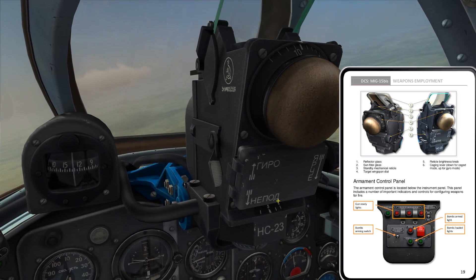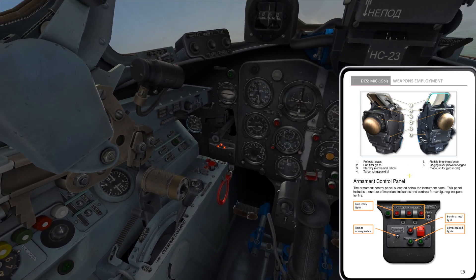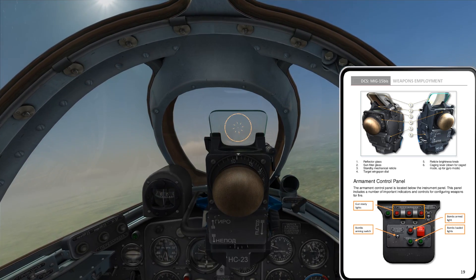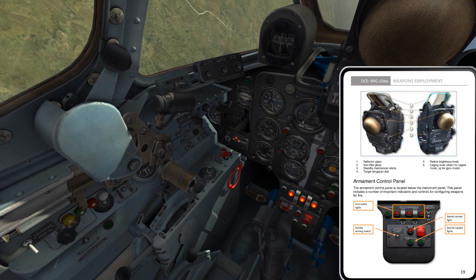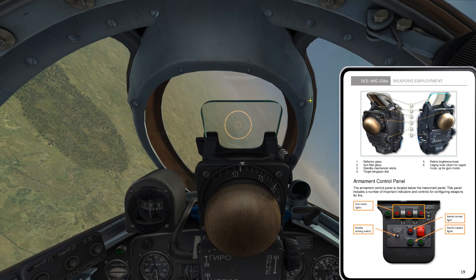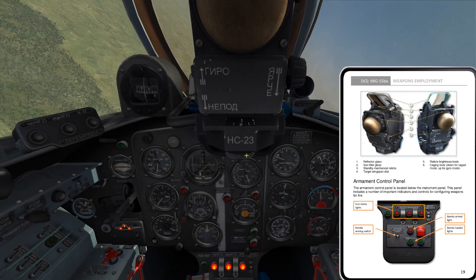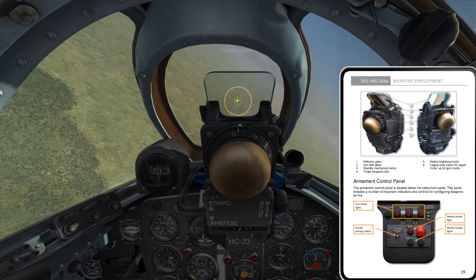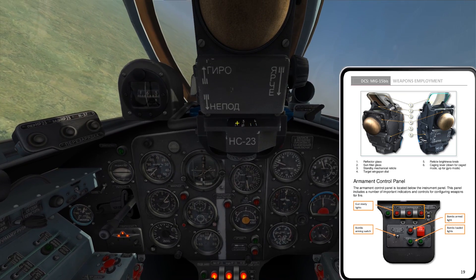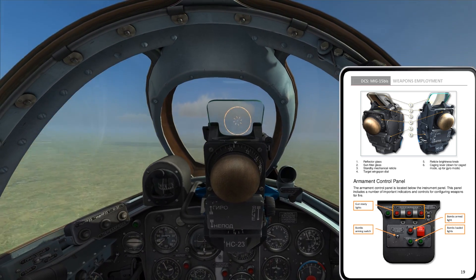That's about all there is to the gunsight, but one more thing: the range setting mapped to the twist grip on the throttle. Once I acquire a target and am ready to fire, I'm going to use the twist grip to position the target so that the wingspan fits within the inner circle on the reticle. It works as a stadiometer - if the wingspan is within that circle with the wingspan dial set to the correct aircraft, it tells me the range is about 290 meters. I just adjust it as I track the aircraft, and we'll get to that once we line up on an F-86.